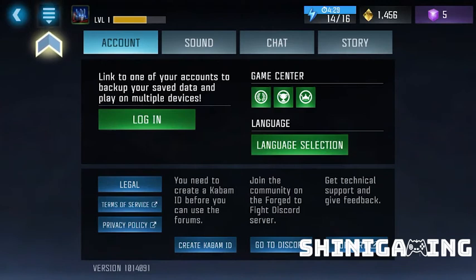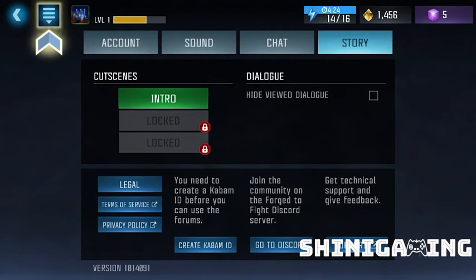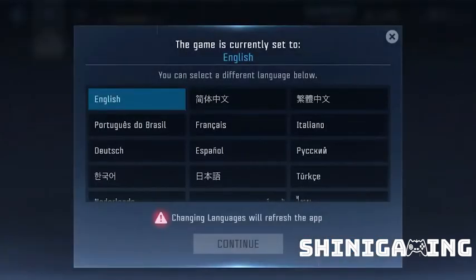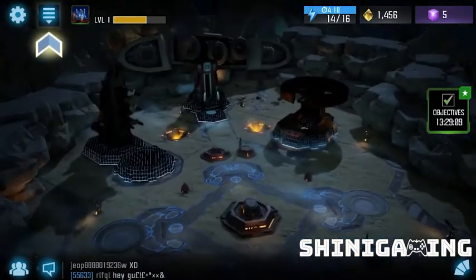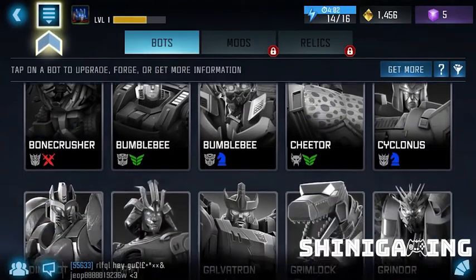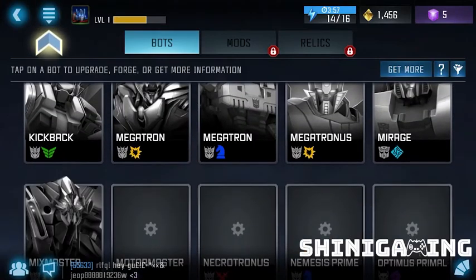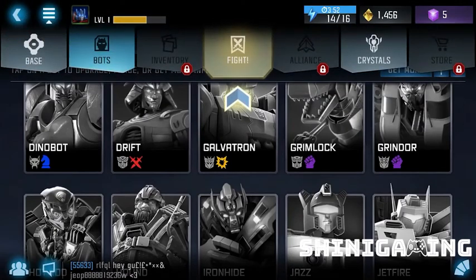Alright - basic game account, sound settings, chat settings, story info. Okay, we can block our normal login. At the bottom it has an ID and different languages. Okay, this is our base.